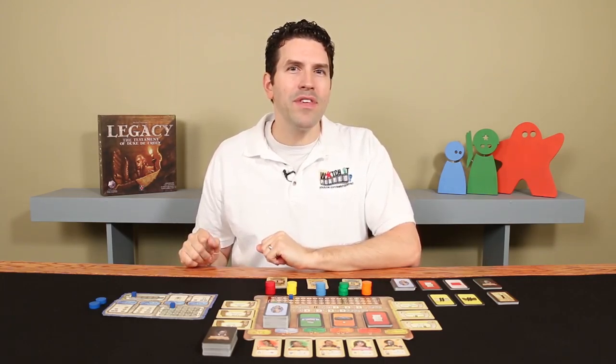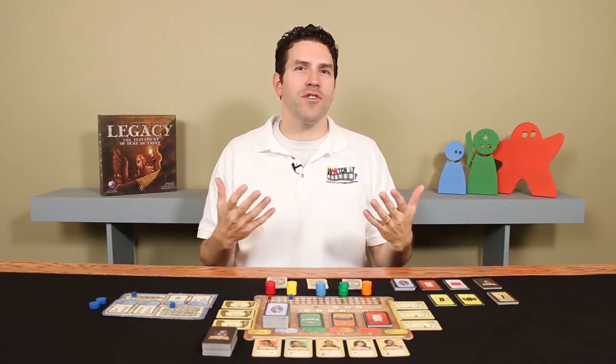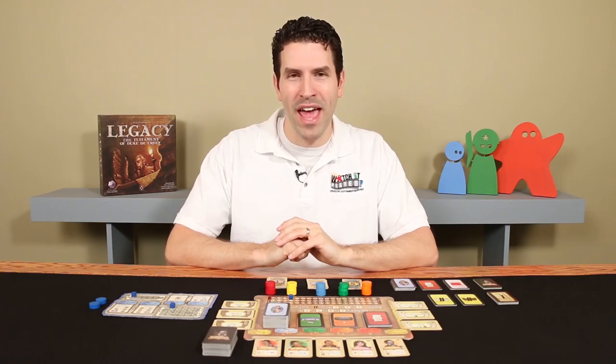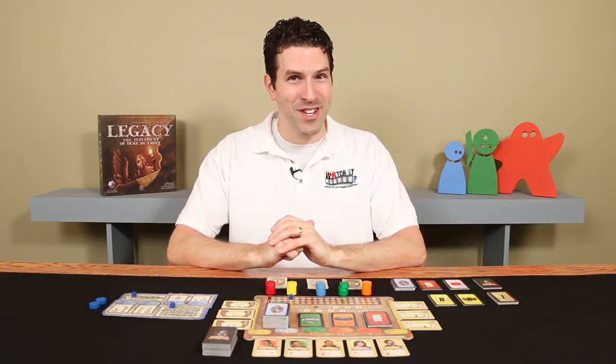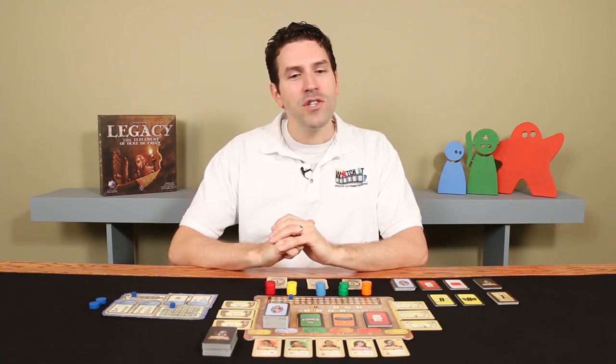Things are going to change a little bit here — you're going to be presented with some new challenges. The game takes place in present day, within the context of the game. You are trying to research your family tree. Rumor has it a wealthy aristocrat who's passed away with a large estate may be connected to one of your ancestors. So you're going to be working to identify who your different ancestors were, and if you can uncover enough information, you'll be able to link yourself to that aristocrat and claim the inheritance.